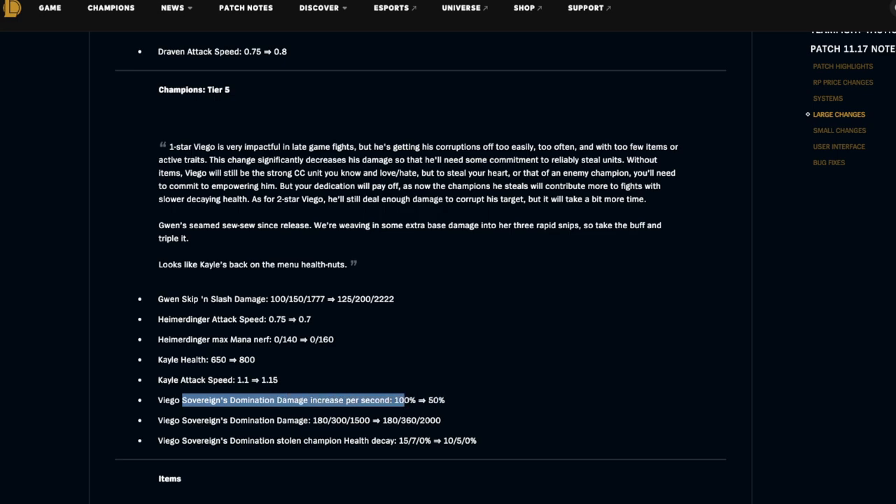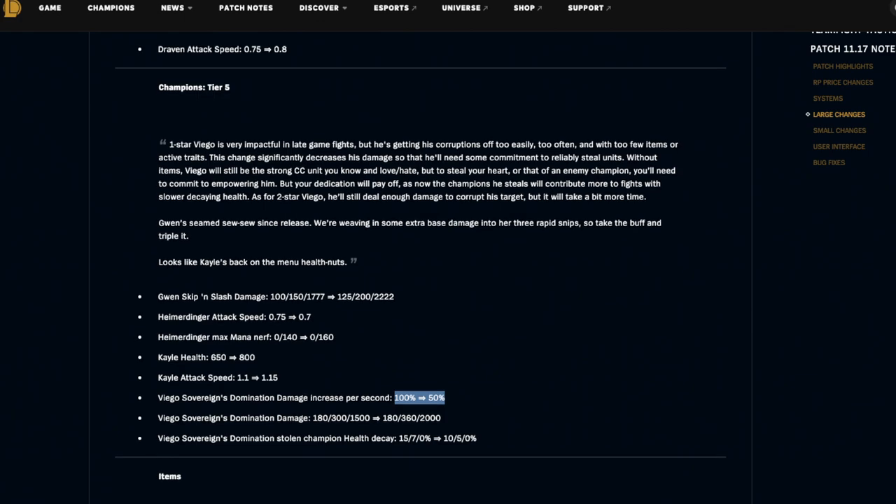Viego's Sovereign Domination damage increased per second is being changed from 100 to 50, with domination damage buffed at levels two and three. Overall this is a pretty big nerf. Viego's stolen champion health decay is changed from 15/7/0 percent to 10/5/0 percent — at least it's stronger once you get it. This change makes sense because we've all seen Viego steal enemy carries a little too often if you guess the right side.